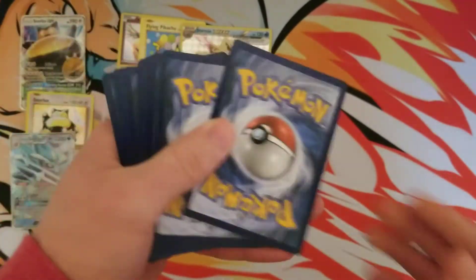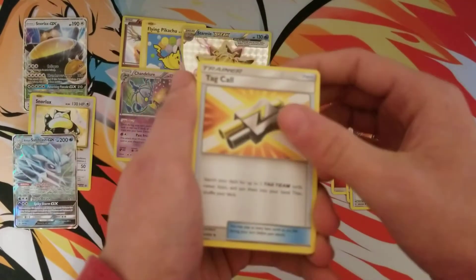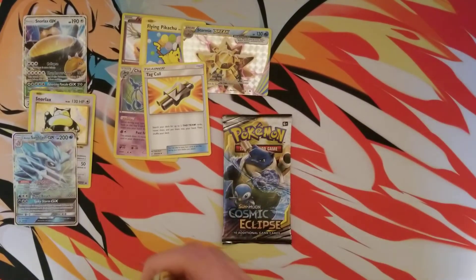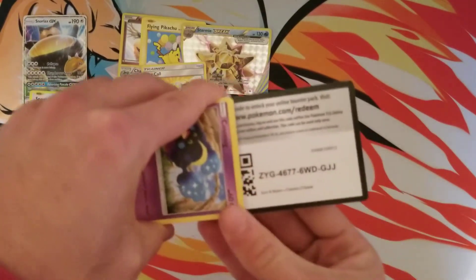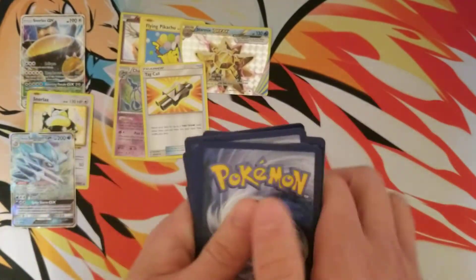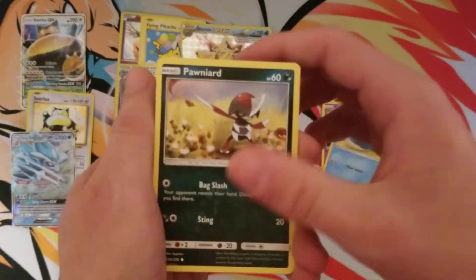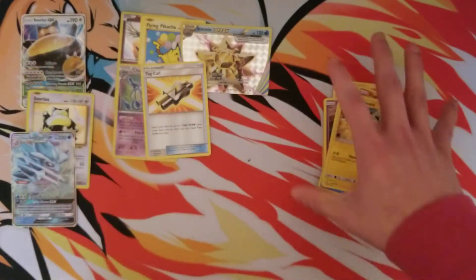Here we go with Cosmic Eclipse. Fire Energy — does that mean there's fire in this pack? Tag Call — that's a good card. Playable trainers come and go so quickly; a trainer will only be playable for like a month or two and then it's like, oh, that card sucks. Also pulled Marshadow. Last pack of the video: Red and Blue card, Mawile, Flareon, Cosmog, Slugma, Wailmer, Pawniard, Togedemaru, Clefairy, and Drampa.